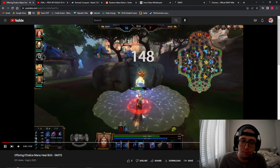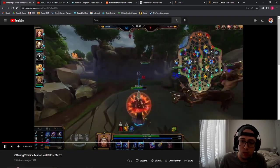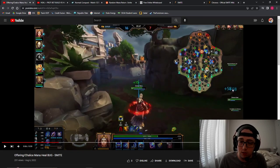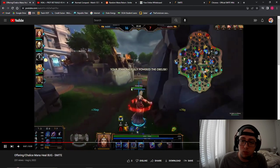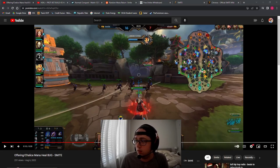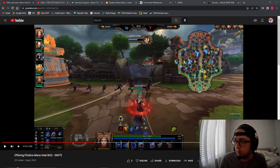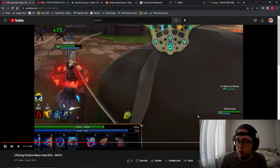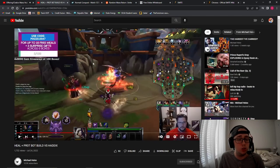A quick overview of the bug: it's with the offering — the chalice — the mana heal that gets applied from these cups. Here's a video I took. I was playing as Hera; you can see I receive a mana heal of 76. Set comes by and she receives two ticks of a mana heal of 58 — she should only receive one. My understanding is she's only supposed to receive it when the chalice is picked up, but then she receives a bunch more ticks of 58 and her mana skyrockets.